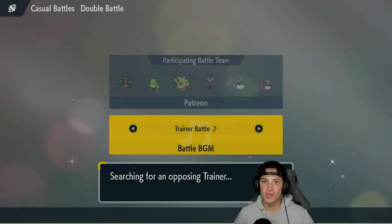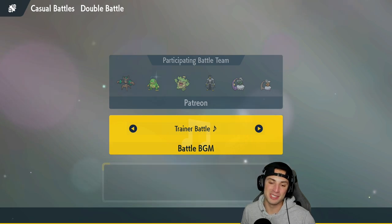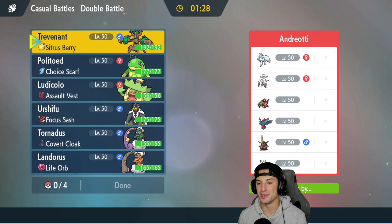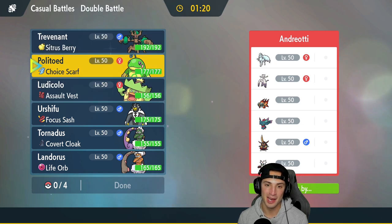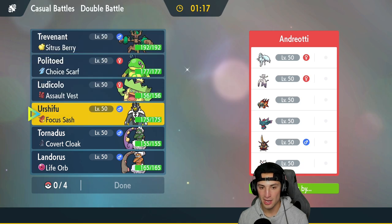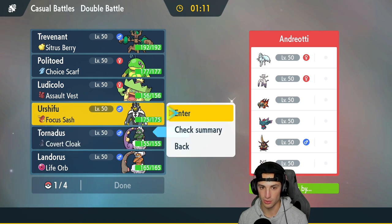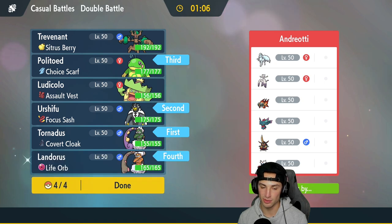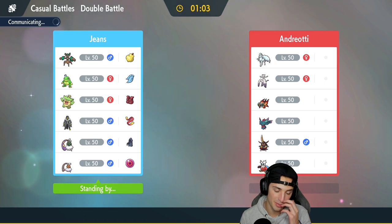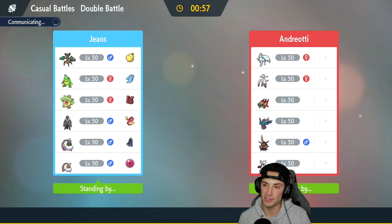We're loading up our third and final match. That last match was hilarious — I would definitely quit too if I missed two Bleakwind Storms. We're going up against an Alolan Ninetales team alongside Meowscarada, Chi-Yu, Fluttermane, King Gambit, and Iron Bundle. I want to go hyper offensive here: Tornadus, Urshifu, Politoed, and Landorus — leaving Ludicolo and Trevenant out.